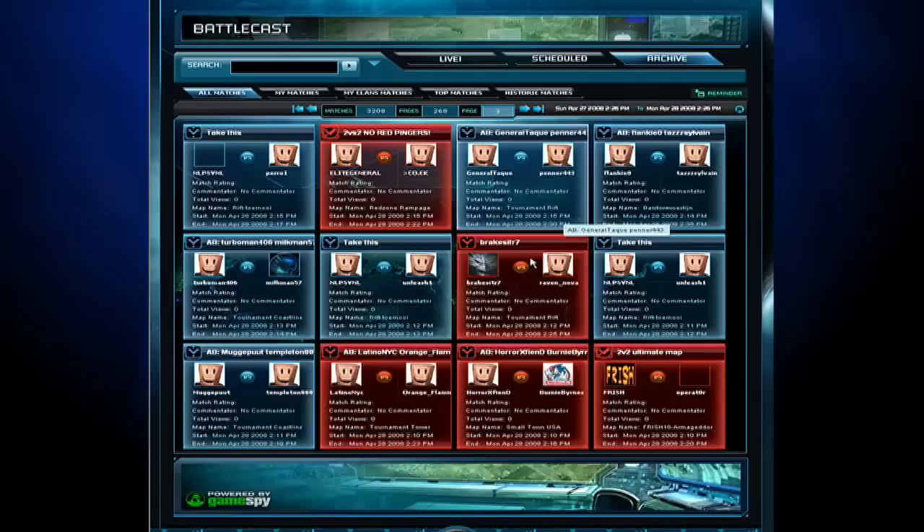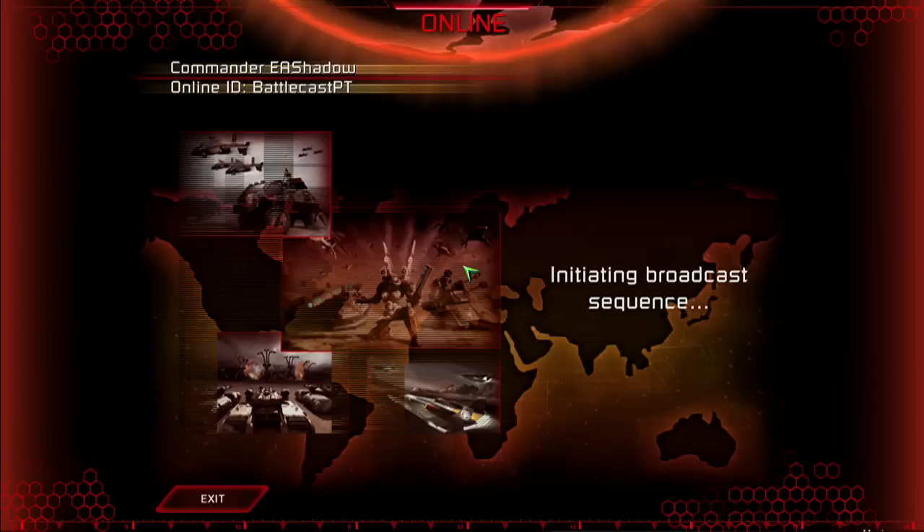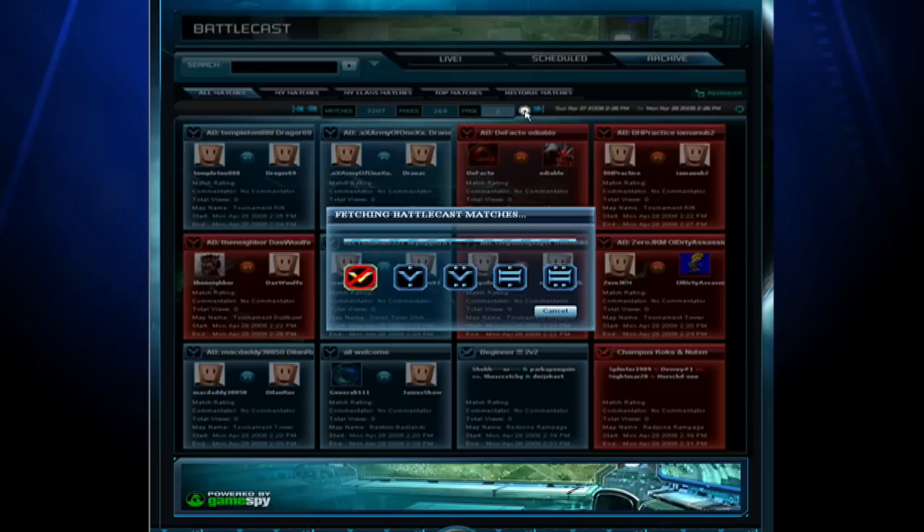Find a match that looks good and click on it. Red matches require the Kane's Wrath expansion. Here you can see the match details, player stats, and results. Clicking View Match will automatically launch the game and load the match. You can even watch games played on custom maps — the map will download before the game plays. When you finish watching the match, you'll be asked to rate the game and the commentator, which helps the best matches rise to the top.